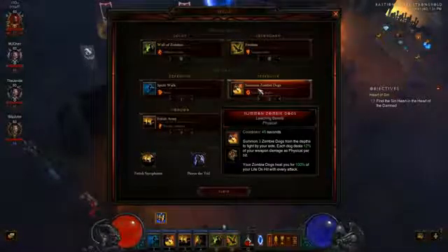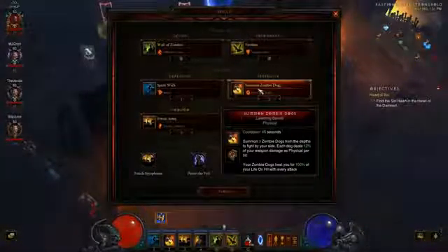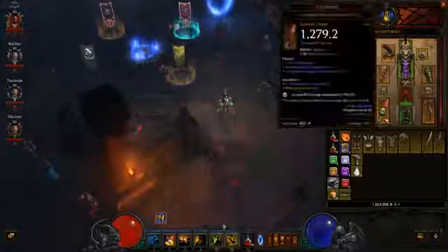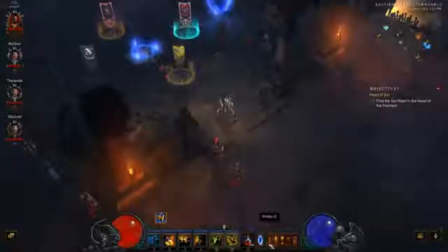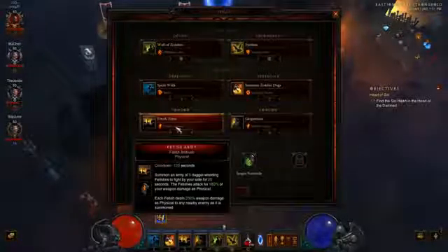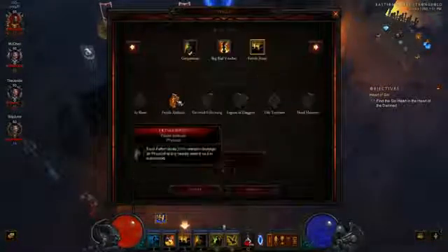Summon Zombie Dogs — they're my life stealers. I don't have the three percent on my weapon anymore, I just have Life on Hit which keeps me alive surprisingly. I have Leeching Beasts on them.